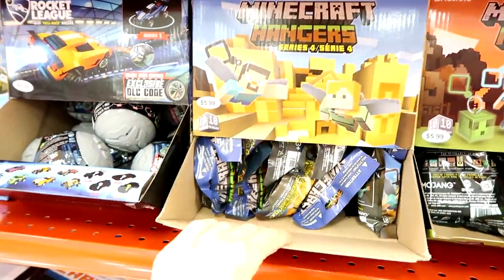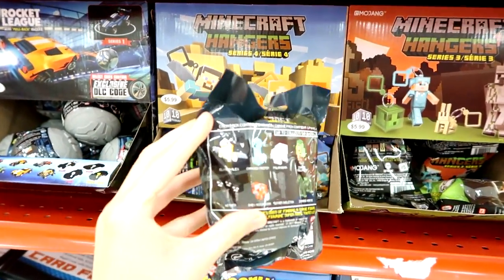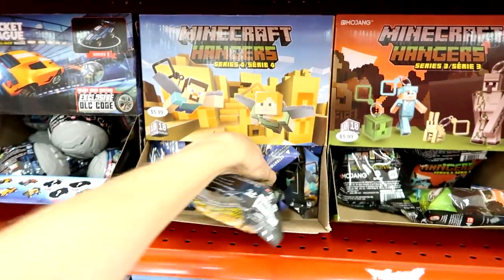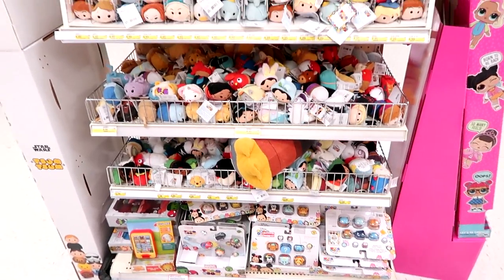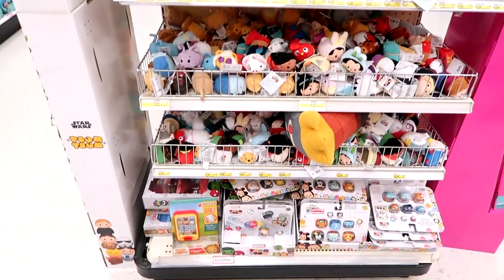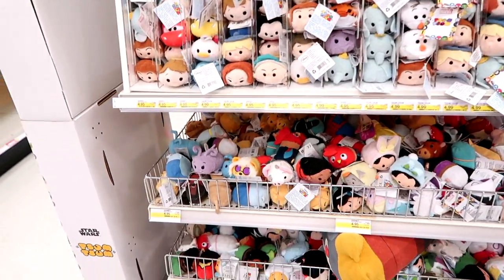Let's head over to Target and see what they have. I am up at the front — looks like we have new Minecraft Series 4 hangers, and these are some of the ones you can get. I'm gonna pick up three of those for the box. Here is the Tsum Tsum section — holy plush. They kept the same ones out for so long, and I guess they must have collected a bunch in the back. Now they finally put them out.